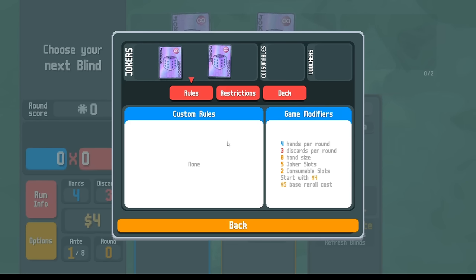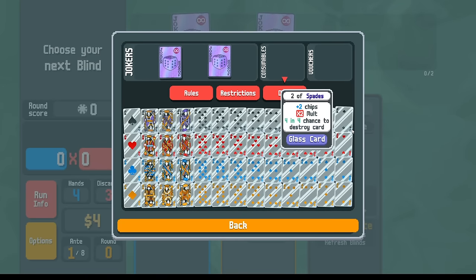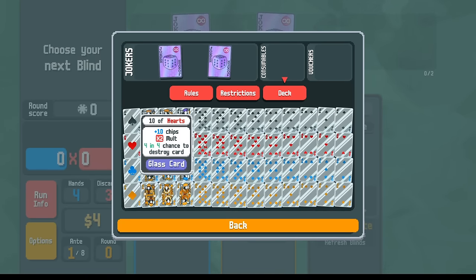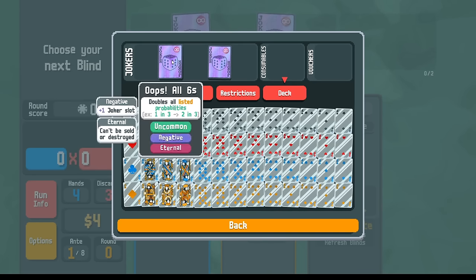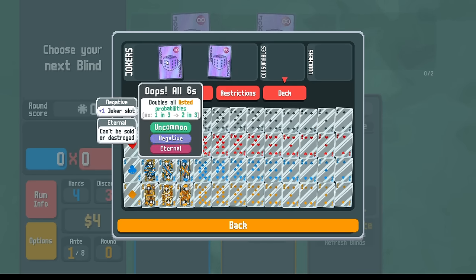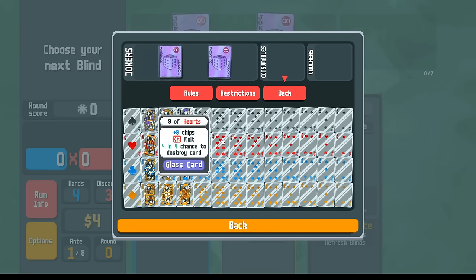Alright folks, welcome back. This is Balatro Everyday, and today is a good day to smash. We're playing the Double or Nothing Challenge. If we go to the deck here, all of the cards are glass, so each one gives us times two mult when scored. And then because we have two copies of the Oops All Six Joker, every time we play a glass card, there's a 100% chance that it will break.